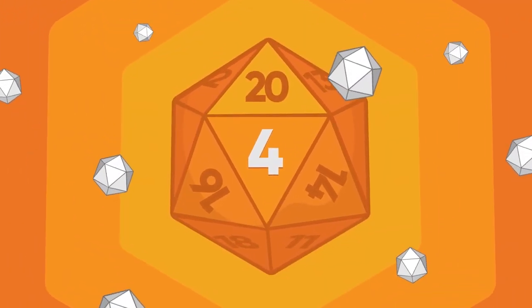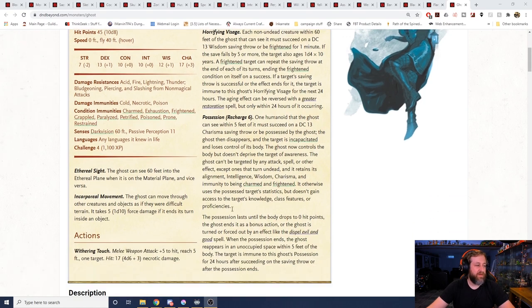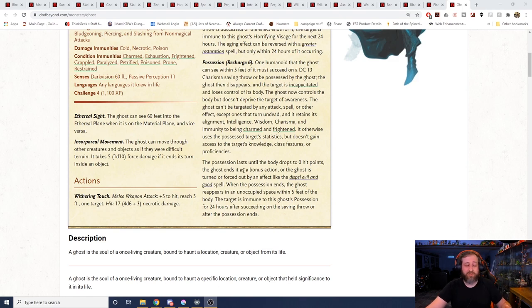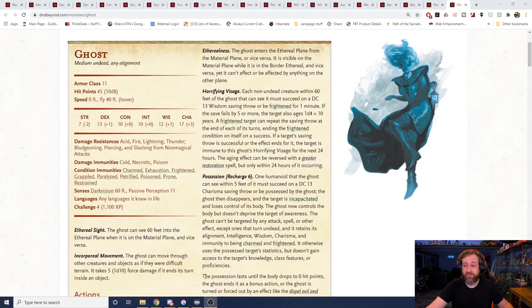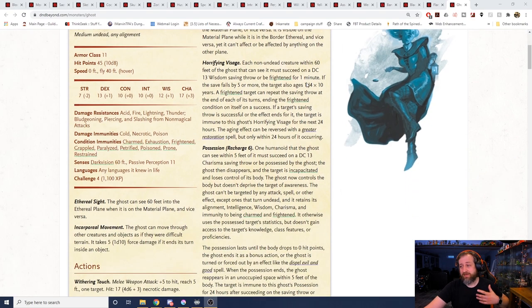Number 4 — I did not realize how many undead I had on this list, but we've got the Ghost up next. Those same resistances as the Banshee: acid, fire, lightning, thunder, bludgeoning, piercing, and slashing from non-magical attacks — immune to cold, necrotic, and poison. It has a fly speed and 45 hit points. The ghost has a withering touch doing 4d6 plus 3 necrotic damage, and it can go in and out of the ethereal plane as an action, meaning it can pretty much avoid damage. It also has a horrifying visage similar to the Banshee.